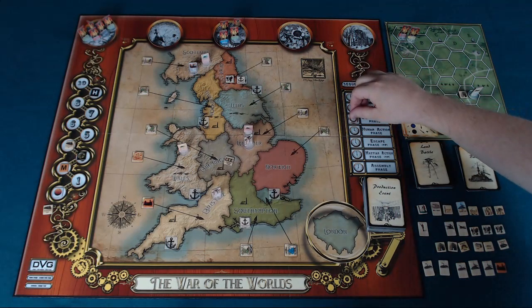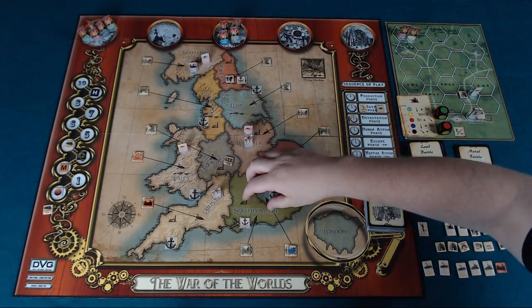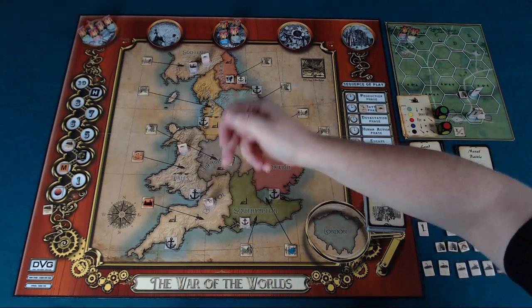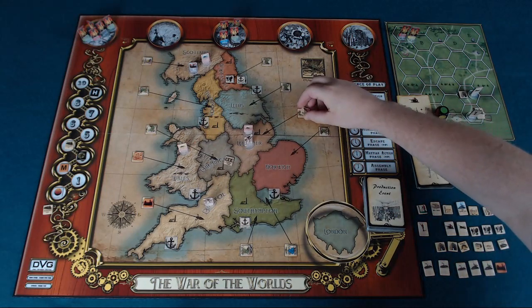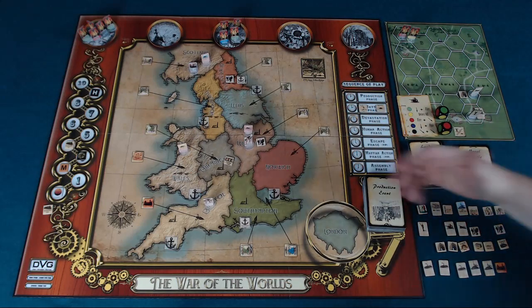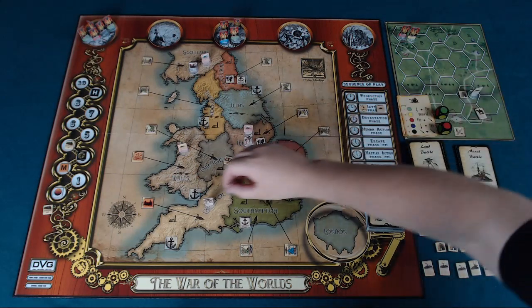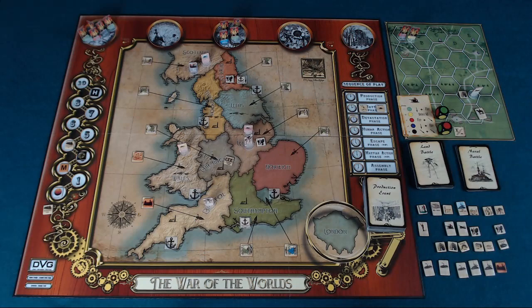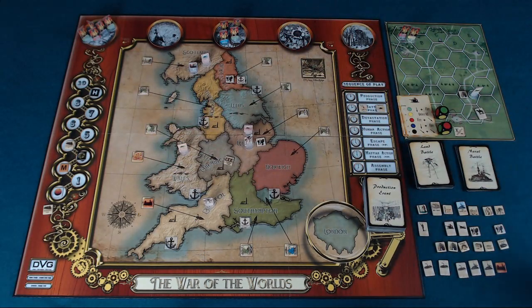The next phase is the devastation phase. Any wave still active on the board rolls a die, and depending on how many tripods are in that wave, they take actions on the board. For example, if they're in a production zone they might reduce production and generate refugees which they'll try to capture. They might also destroy your units on the board, or directly attack the victory points you've been scoring.